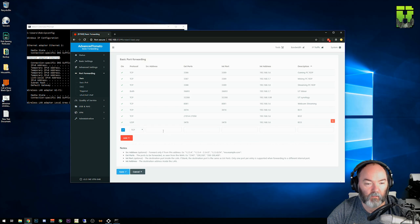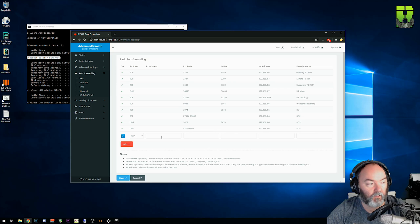The next one is going to be TCP again — make sure you select that. No source IP address. The start port is 4379 and the end port is 4380. That's the same for the internal: start port 4379, end port 4380. Internal IP address is 192.168.1.6, and I'll name this 'Black Ops 4.' Add that one to your table.